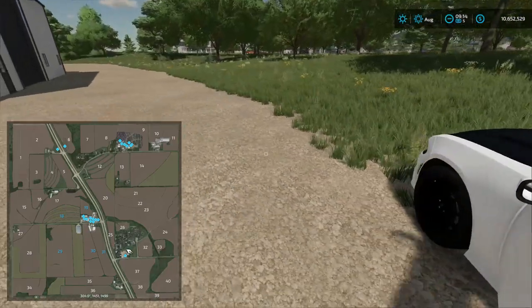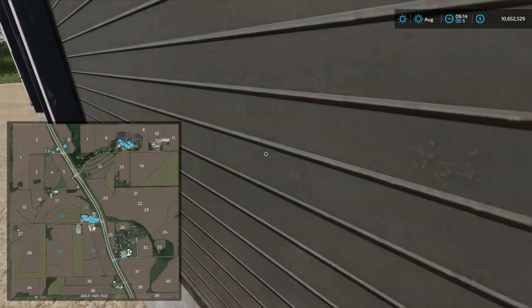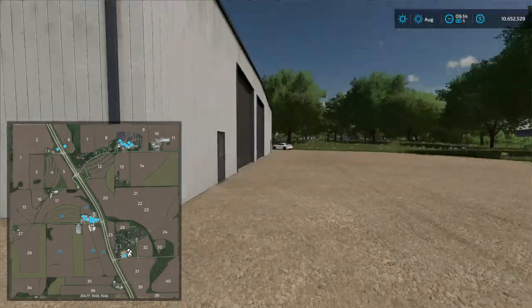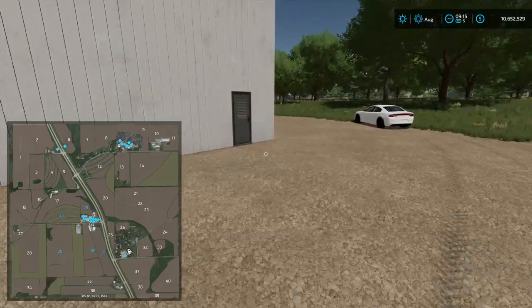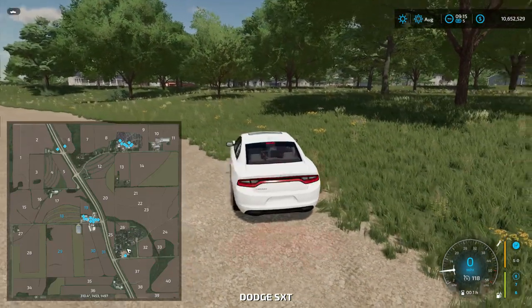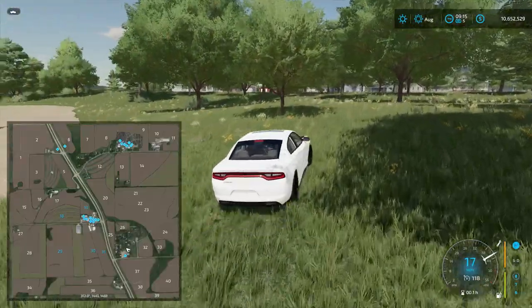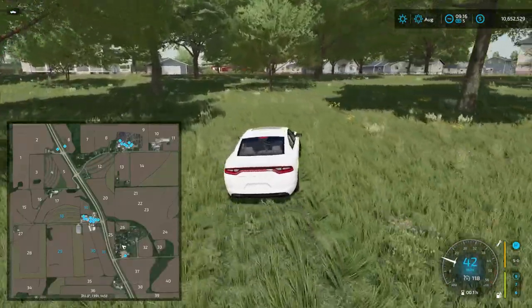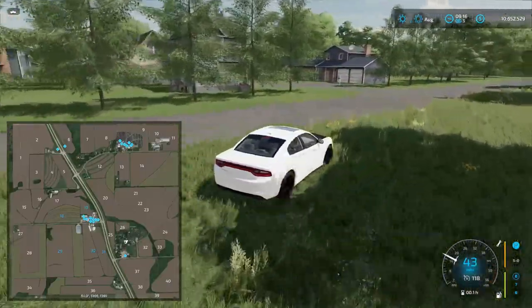That's a big building. What is this? Can you not go into it? I'm gonna guess not — that's a pretty huge building just to be used for nothing. These all look like houses. All right, nice little neighborhood.